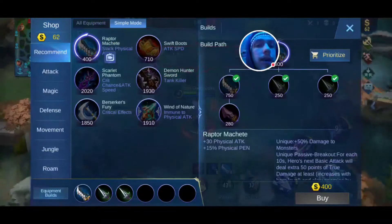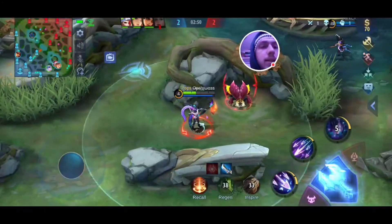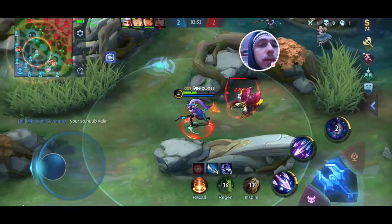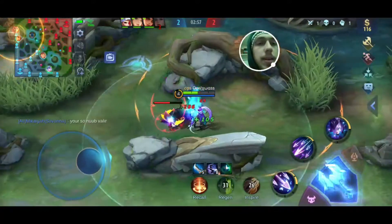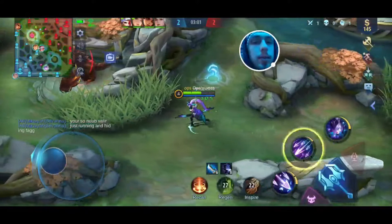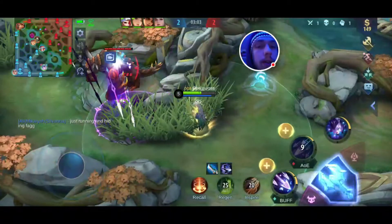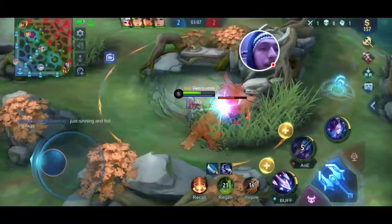You want to get your Nimble Blade first — I messed this up a little bit — and then you want to go right into attack speed boots, because you need that move speed and that extra attack speed. It works so well with all of her other skills. And I messed that up because I didn't hit him with the first couple of AoE arrows, so he didn't get frozen.